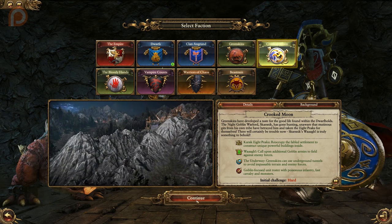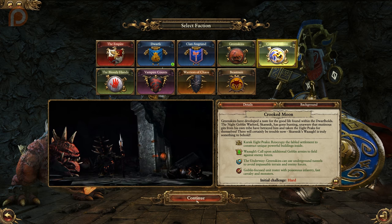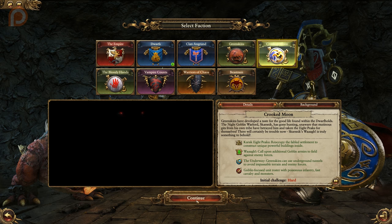First off, we've got Crooked Moon. Led by Skarsnick, they are a goblin-focused faction, and as such, their WAH is a little different, calling goblin armies specifically. Apart from that, they also have a unique building chain available at Karak Eight Peaks, if successfully able to retake the settlement.